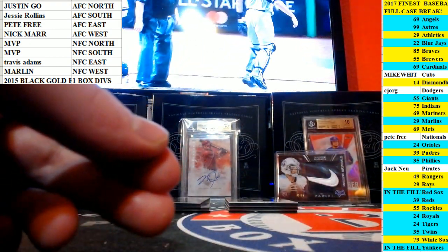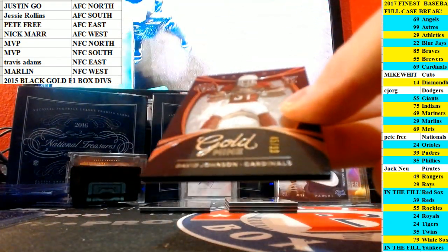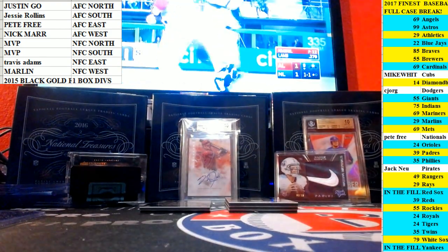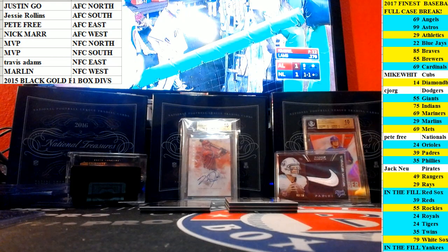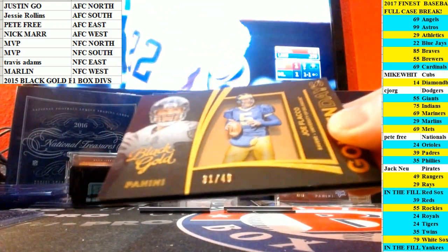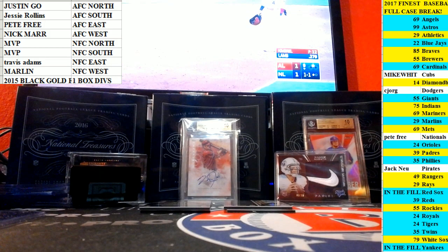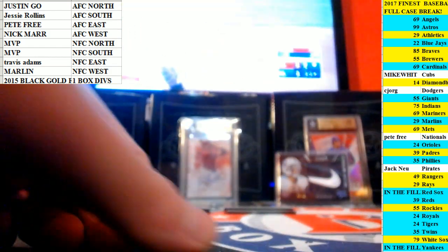That was Eagles. Answered here, we got David Johnson out of 99, Goldmine insert. Out of 49, Joe Flacco, Golden Days. AFC North, Ravens.